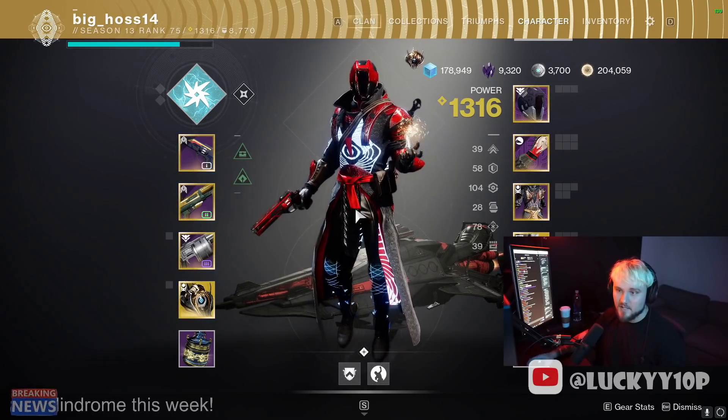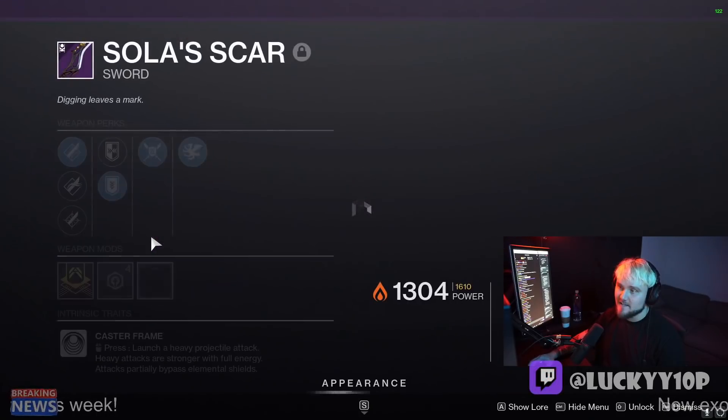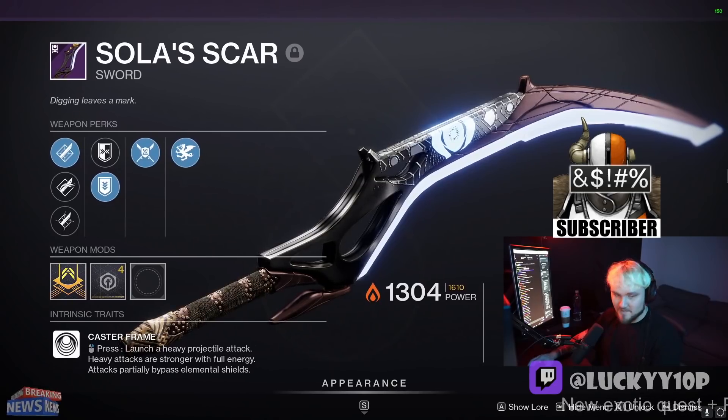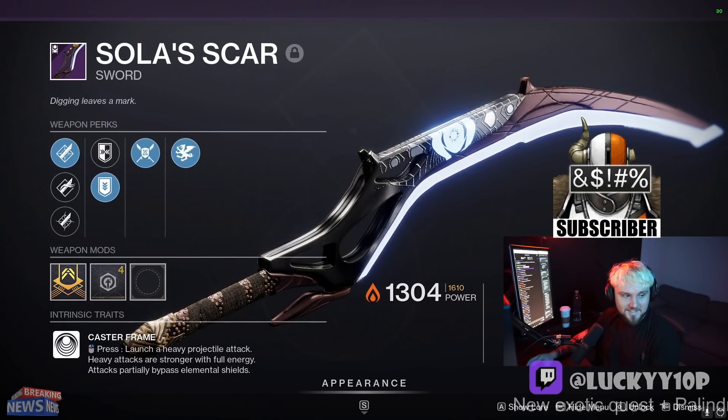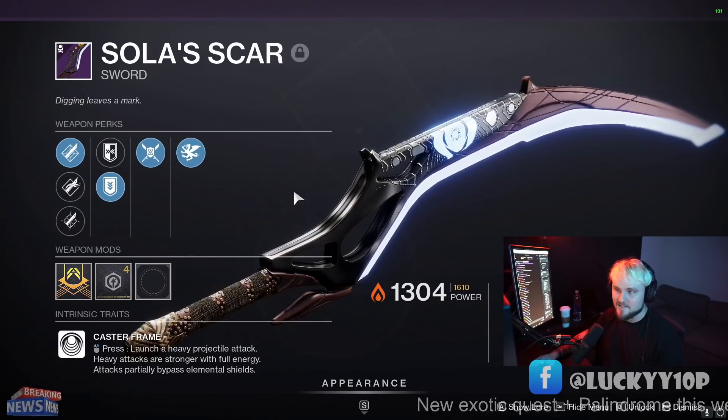For five wins you actually get the sword, the Sola Scar. Definitely a little bit disappointed that Bungie is bringing in a sword into the game for Trials as the Trials loot — no fun there, but you know what, it is what it is.